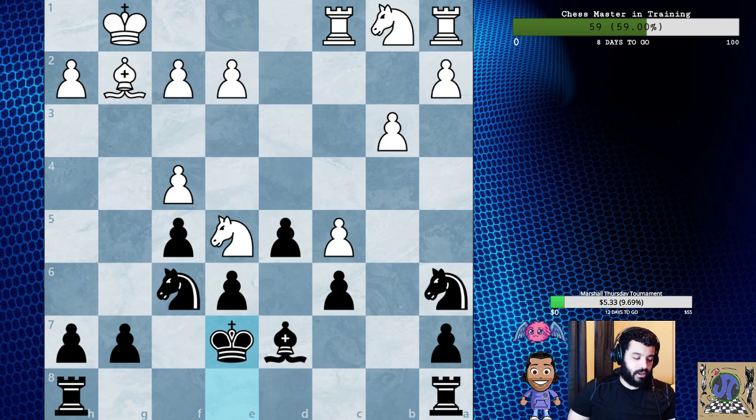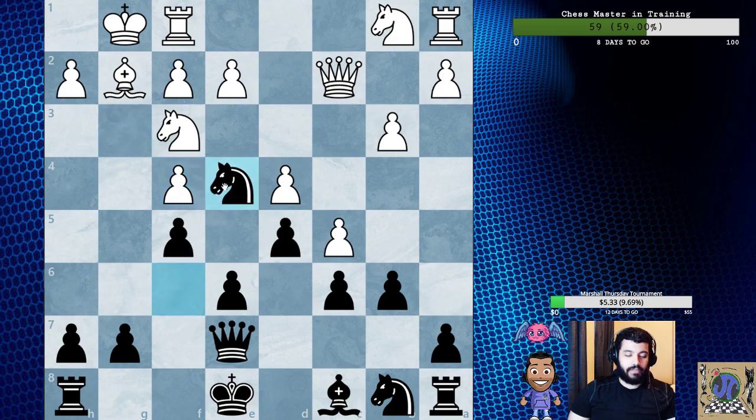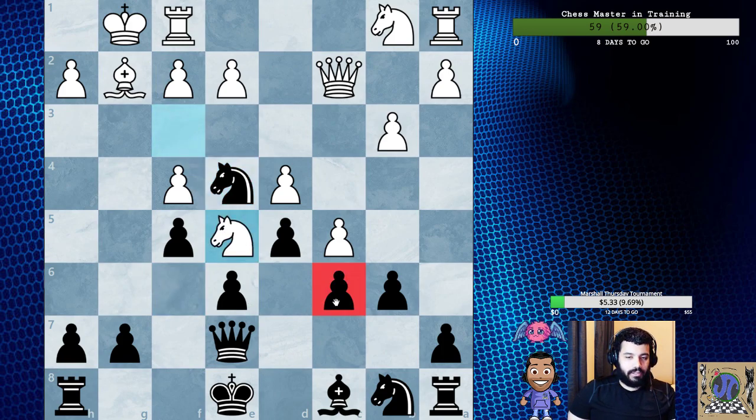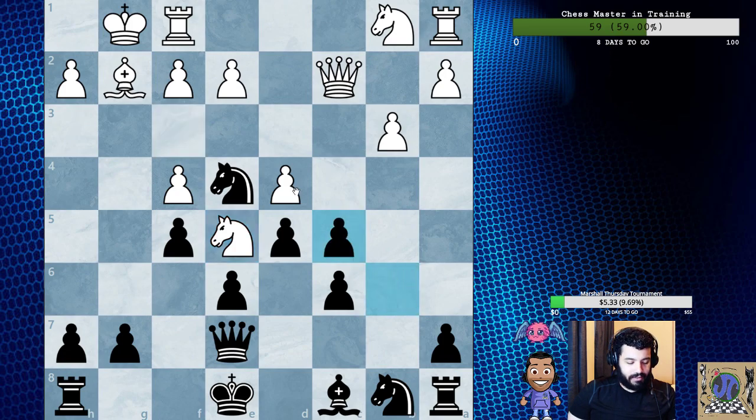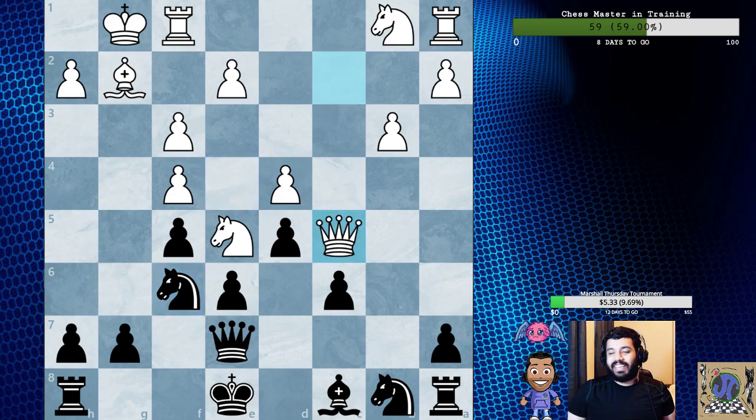So the improvement on this position that he found was actually to play here — Knight E4. And then after Knight E4, Knight E5, this is slightly weak. B captures C5, and F3, saying hey, get out of my face. Knight F6, and after Knight F6, we have Queen takes.